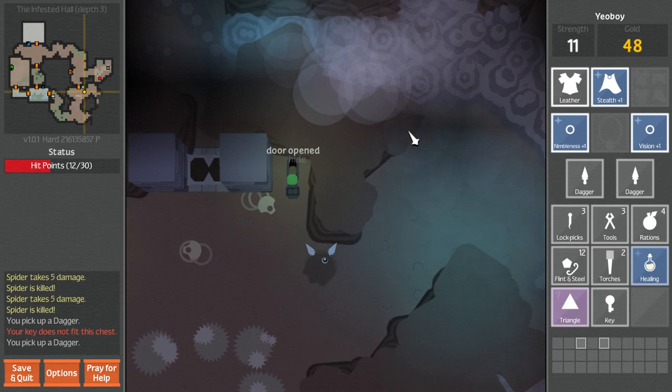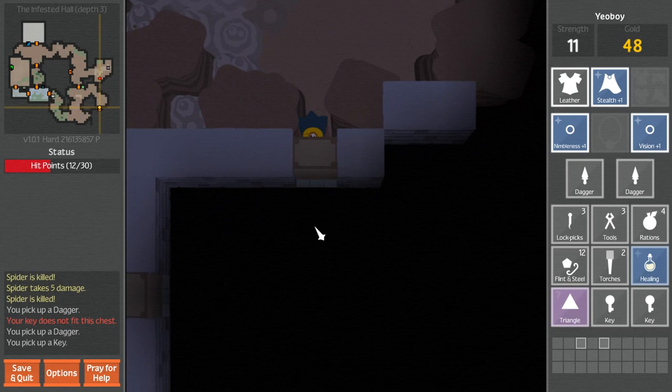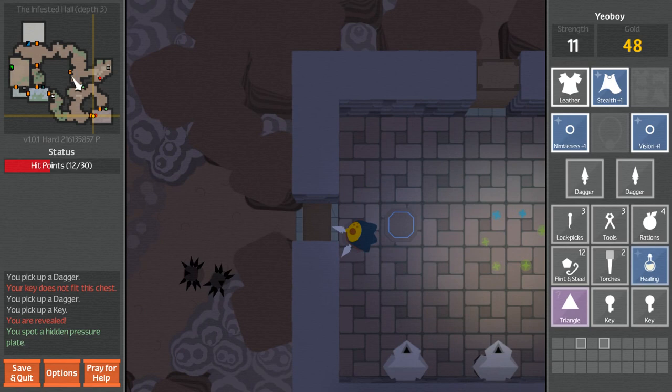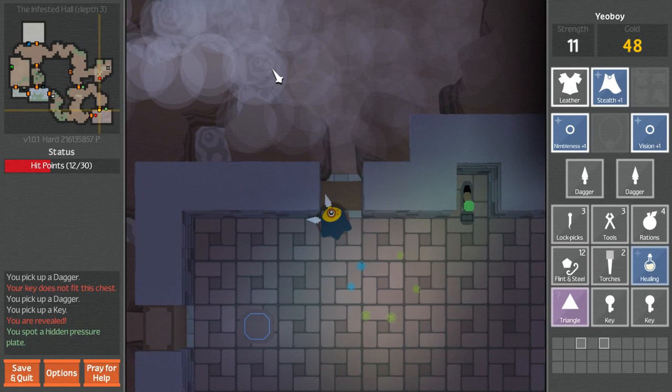That opened that, but we've already been up there. Here's a key, probably for the chest - good. Some more lights. Some creepy statues. Another opening. There's a trap there. Maybe that opened this door? Oh, this one - let's try that, that's probably what just opened. This mini-map is a godsend.